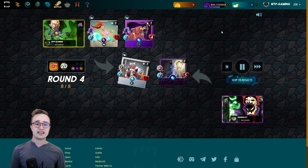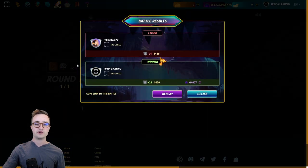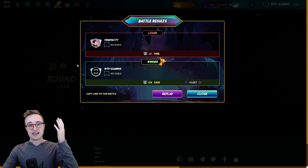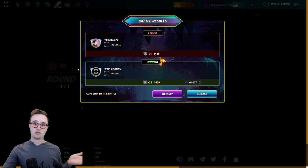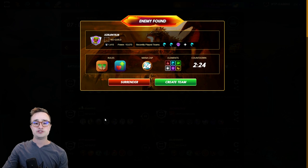Magic damage is so strong in the meta right now. Even if the water deck is unavailable for a battle, you can use Delwin to bring the Life deck or Fire deck for another magic-heavy team.